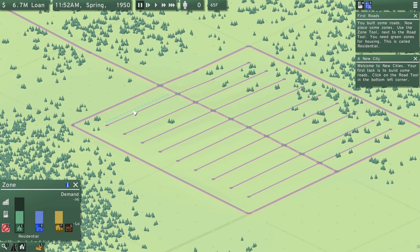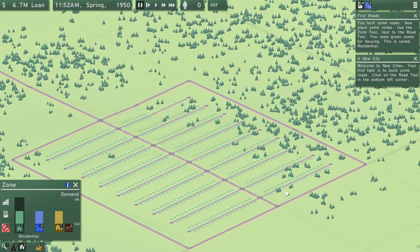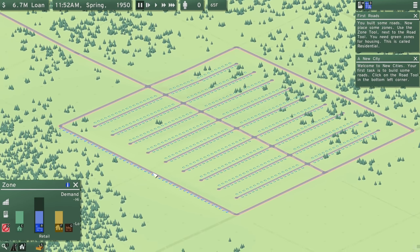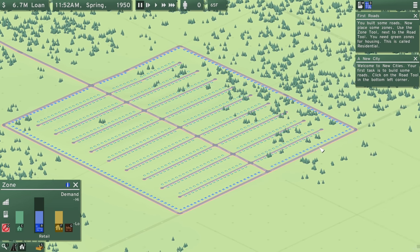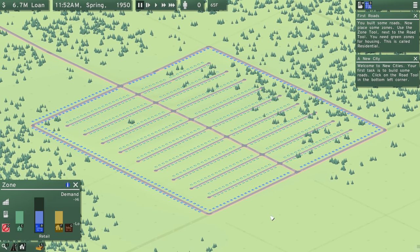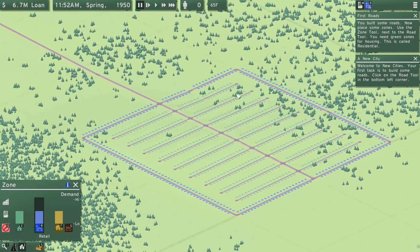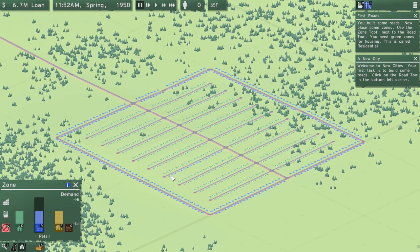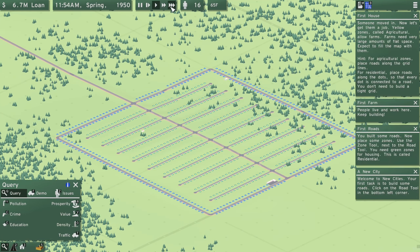Let's head into zoning. I want to pause while I place all this because I just want residential the whole way down there, making sure the entire road's covered. These areas back here can be completely covered in commercial zoning, and we'll do the same on the outside of the avenues as well. So we have a nice mix of residential and commercial. We don't have any farmland right now, but let's just run the game and see what happens.